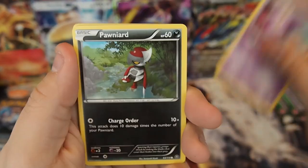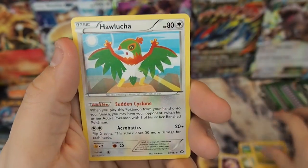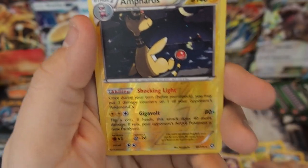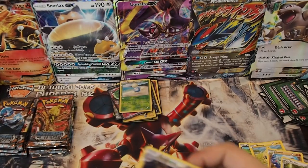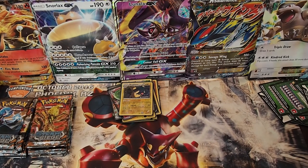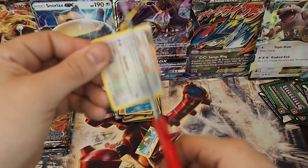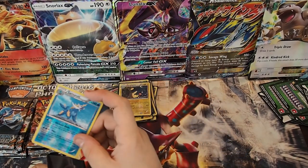Pack twenty-two: Drifloom, Pawniard, Seedot, Clink, Mareep, Hawlucha — let's put this one to the side as I promised — Anareth, Persian, Reverse Holo Ampharos, and a Bastiodon regular rare. Let's sleeve up this Ampharos. And as promised, I will cut up this Hawlucha — bam, bam, bam, bam, bam — cut that up for you.